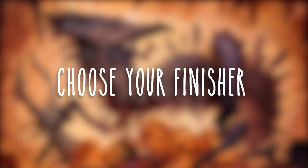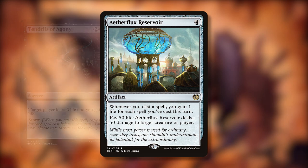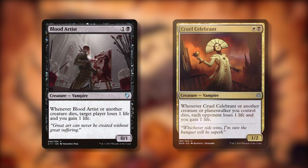I can basically pick the way I want to win, but here are a few examples. Enters the battlefield or leaves the battlefield triggers, such as Lava Belly Sliver and Outpost Siege, fit in here. Your classic storm win conditions, like Aetherflux Reservoir, Tendrils of Agony, or even Grapeshot. Or anything that triggers off of creatures dying, like Blood Artist and Cruel Celebrant, but you'll need a sacrifice outlet to make this happen.